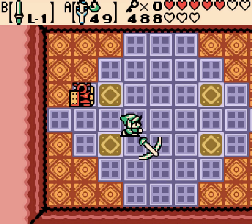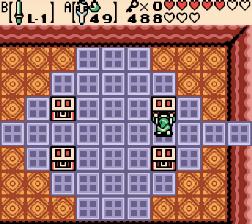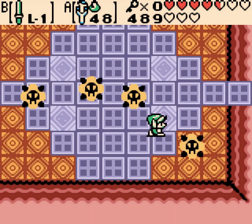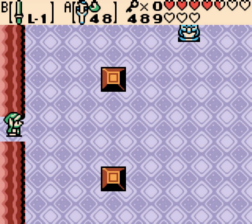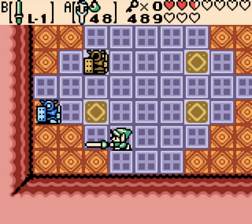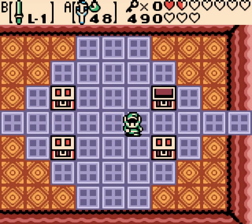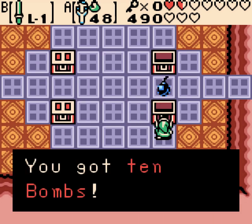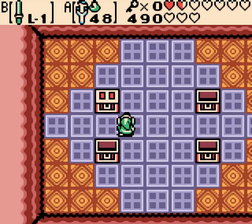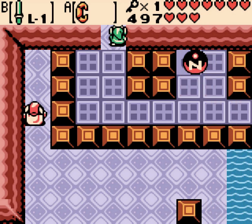The best thing to do is not run around and activate all of them at once, because that just makes it impossible. Now, this I'm just doing to show off — but if you open the wrong chest, they all turn into anti-fairies. You almost died to show us this information. And you damn well better appreciate it. There's just some random stuff in the chest too.